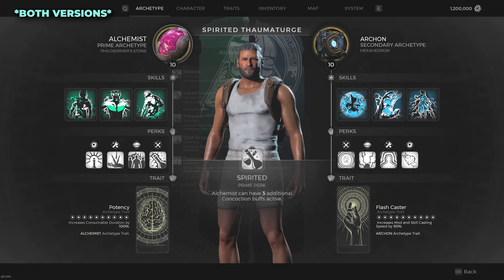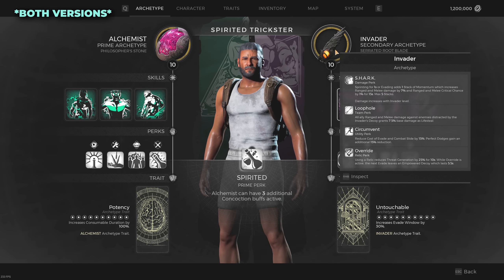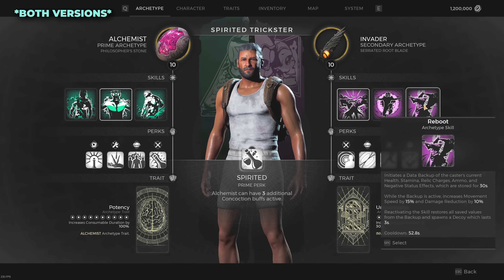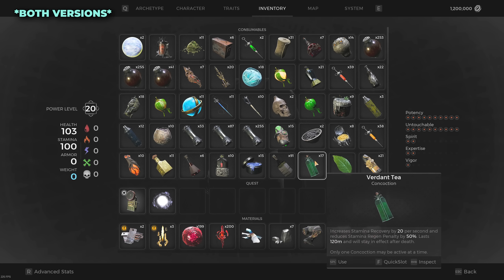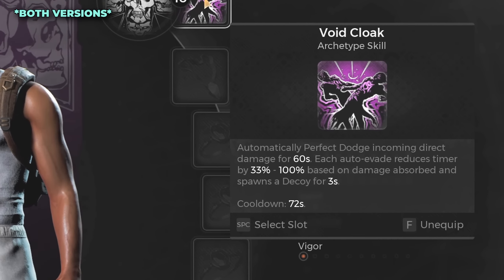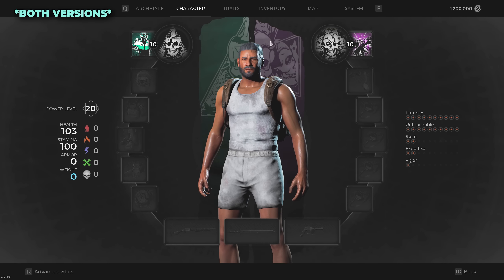For archetypes, we use the Alchemist combined with the Invader. The Alchemist is a wildly powerful archetype whose prime perk can be abused to increase health, armor, movement speed, evades, and recoils depending on our choices. The Invader makes dodging much easier, even giving us automatic dodges if we choose to use them. Both archetypes also provide strong damage buffs, making them very well-balanced defensively and offensively.